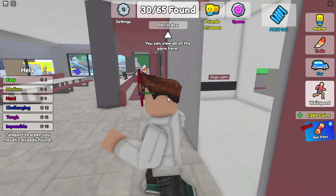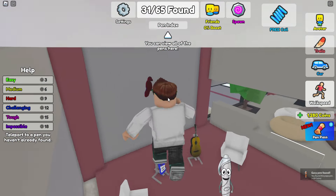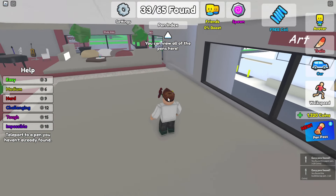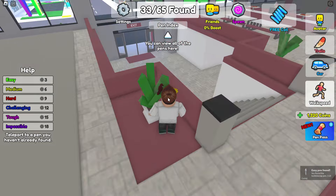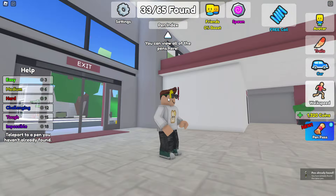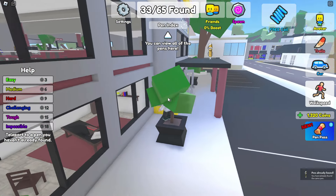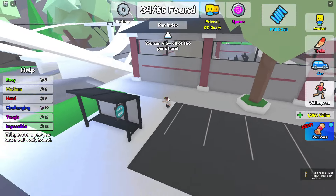Here we go, we've got somebody — oh, pizza pen! And paper pen. Bubble wrap pen. Anybody else? Oh, I see you up there. How do I get to you? There we go — gold, incredible. There's probably other pens up in there I would imagine.